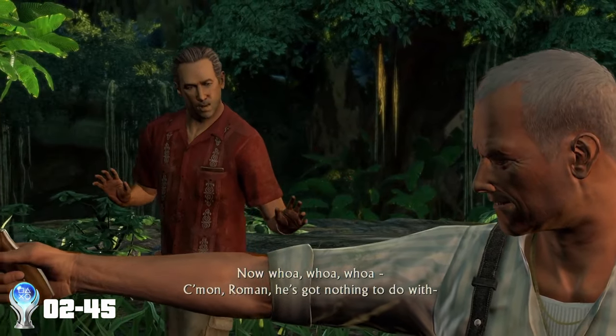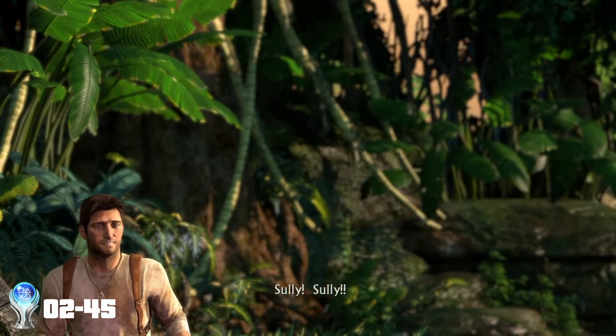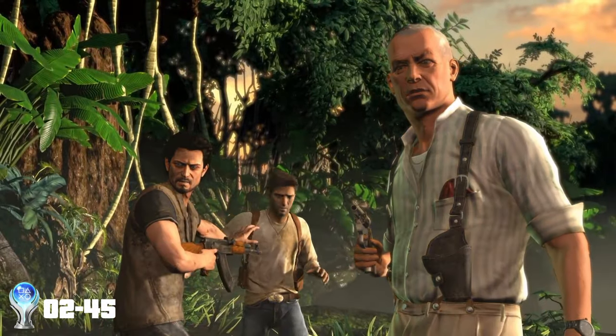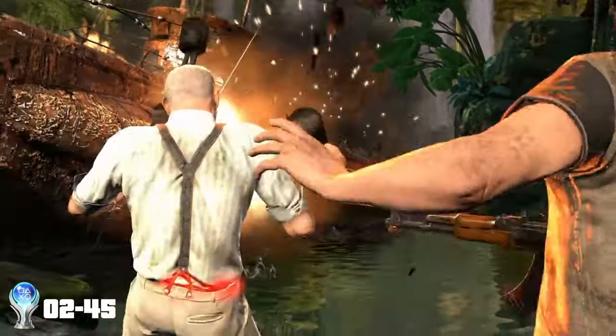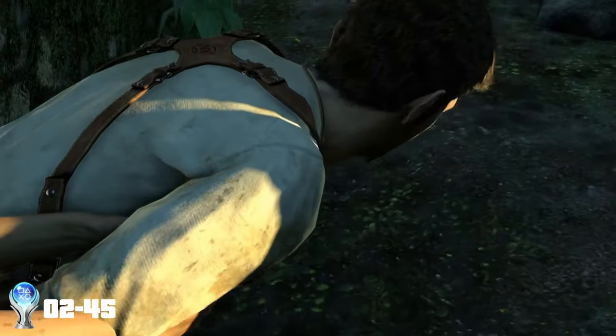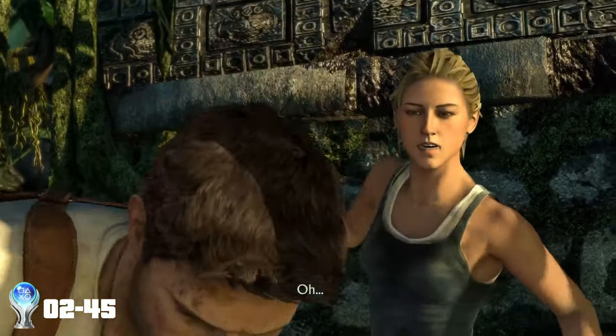We have the map taken off of us, and then Roman shoots Sully. We know he ain't dead, but the game wants us to think he is. The torpedo that we set off earlier explodes and gives us the distraction so that we can escape. As we're belting it through the jungle, we bump into Alina, who had been following us, and thankfully she has a gun that we can put to use.